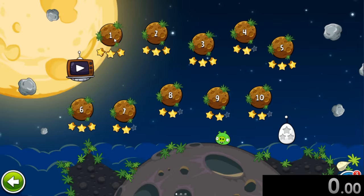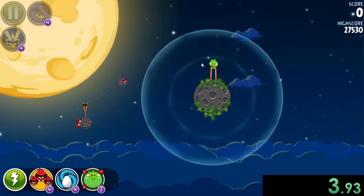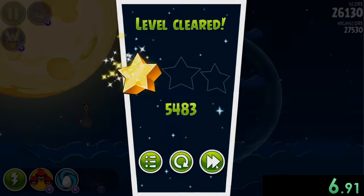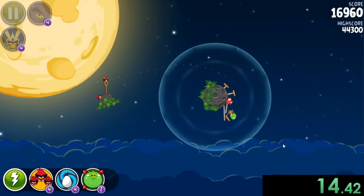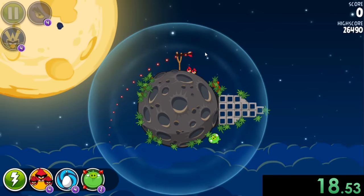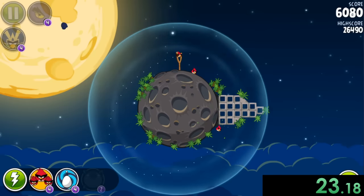We can start out our first speedrun by clicking level one right here, and you'll see right away we're in space. We have different planets or asteroids, little balls of something that have their own gravity fields. So that's going to be the main mechanic that we have to use, which I actually really like.